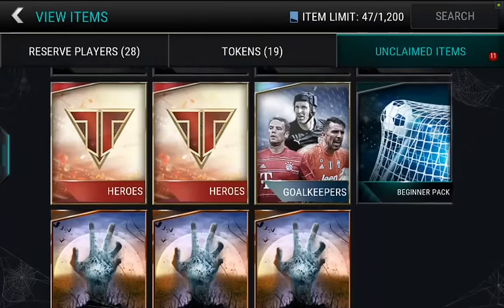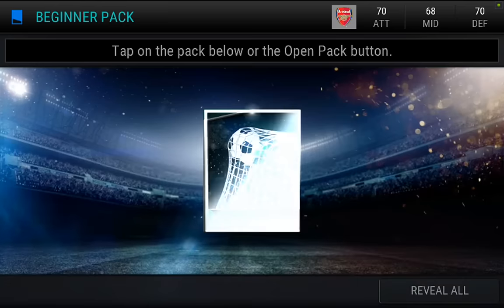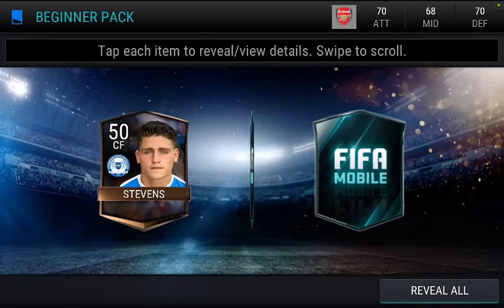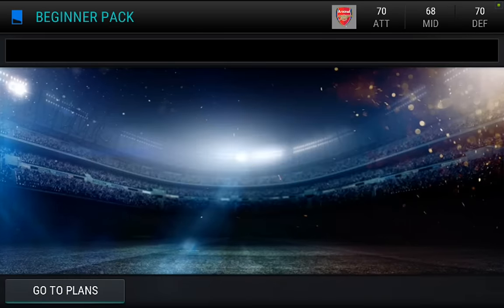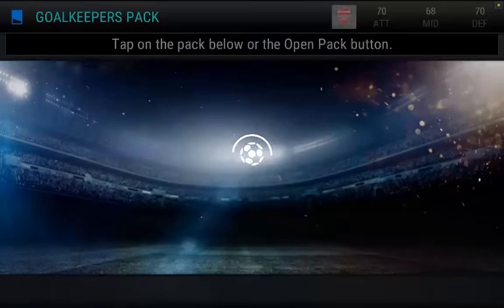Hopefully our pack luck improves a little bit. We'll try out this beginner pack and see if we can get anything good in here. Three cards — bronze, bronze, silver. That's pretty much what we were guaranteed. The silver was pretty decent, so it's not too bad.